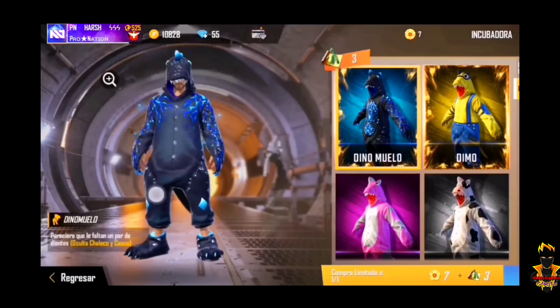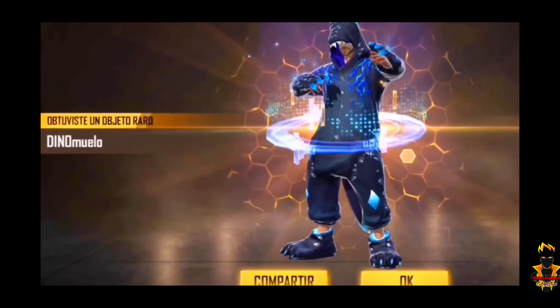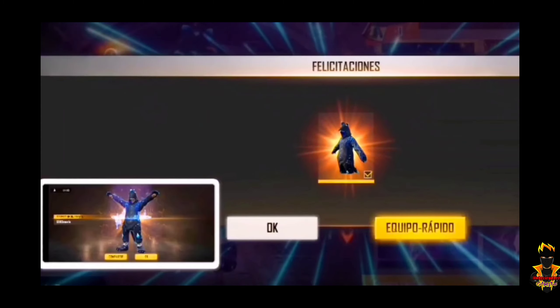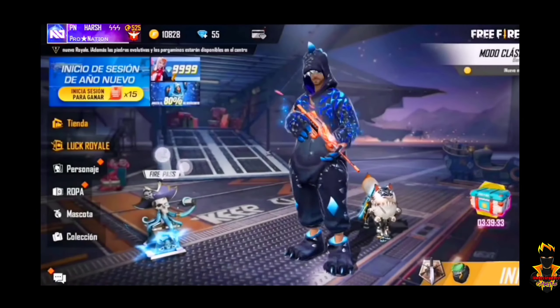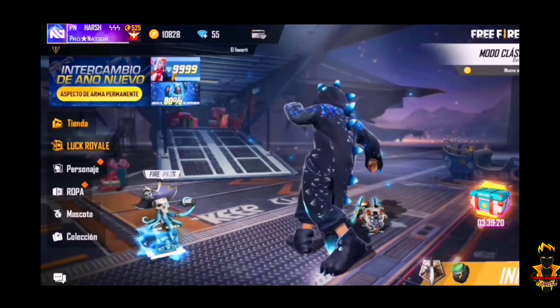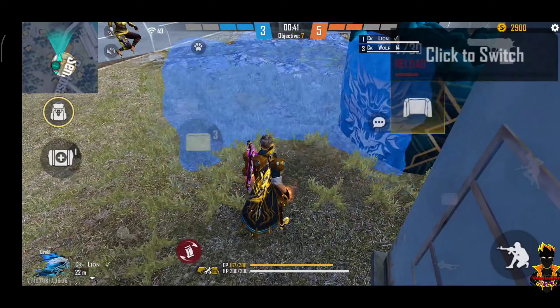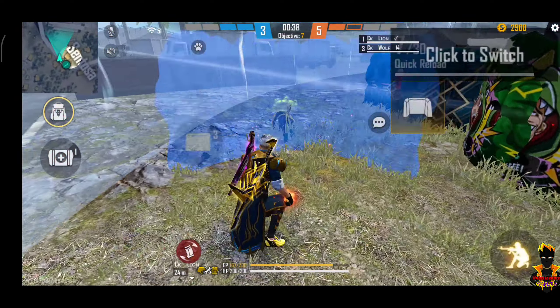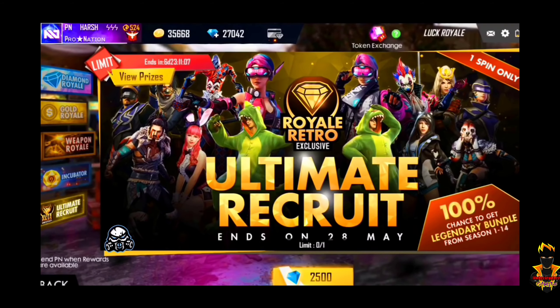The second one is the Dino Incubator and the top first one — here is one of the rarest ones. I am going to take the Dino Incubator, and it will be the rarest one. At number 1, there is one of the rarest ones — top 1 is a very lucky one. You can say that you are lucky to have one of the rarest ones.